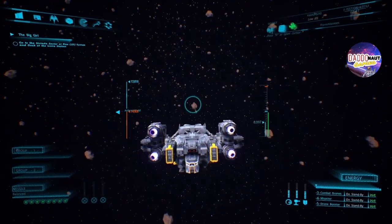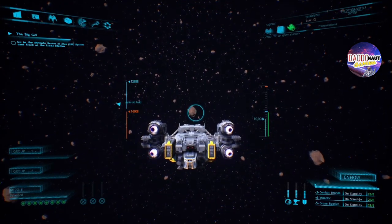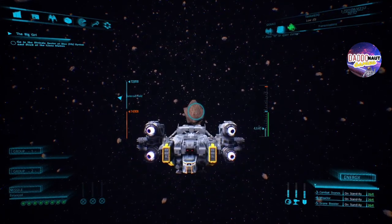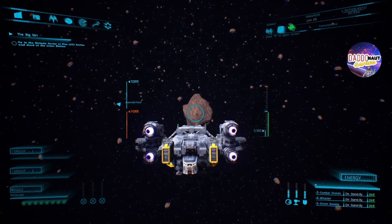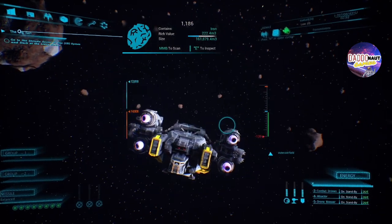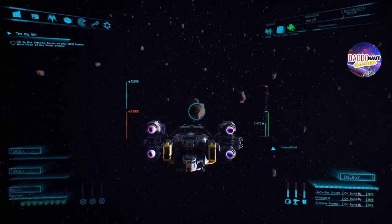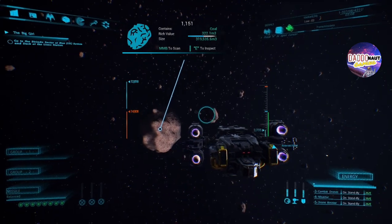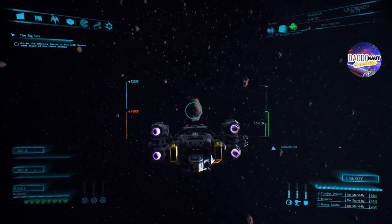Hopefully this is the ship I purchased while the bug was in place. I had a scanner, so let's scan the asteroid. Iron — we don't need iron. I'm not really sure what's worth the most. Let's find a gold one and see what we can get out of that.